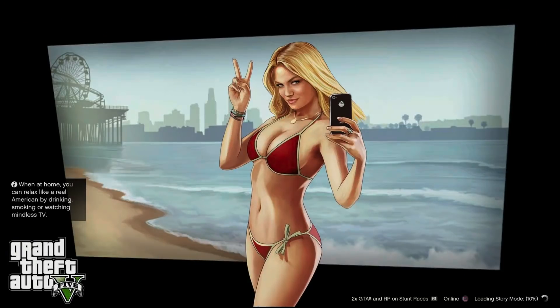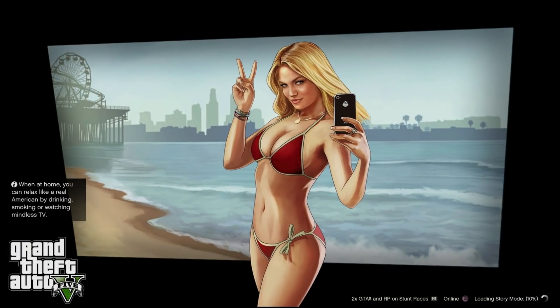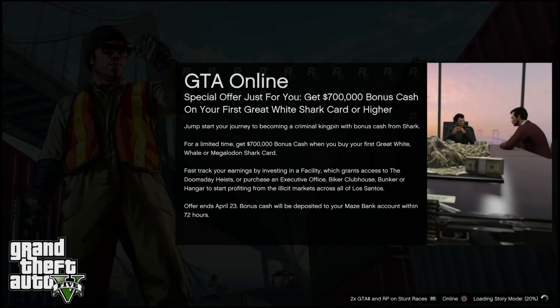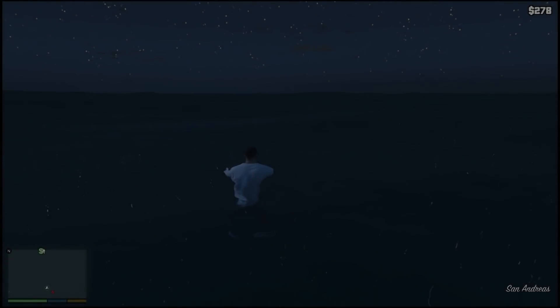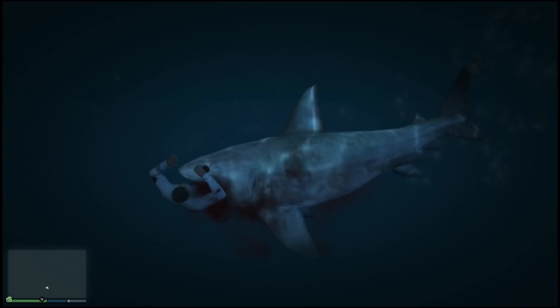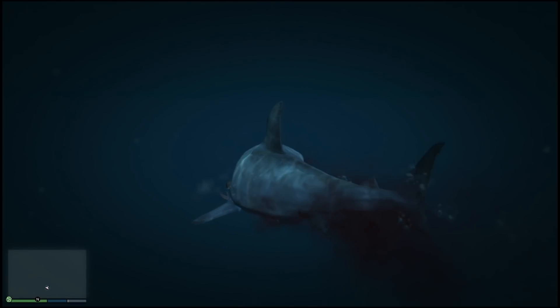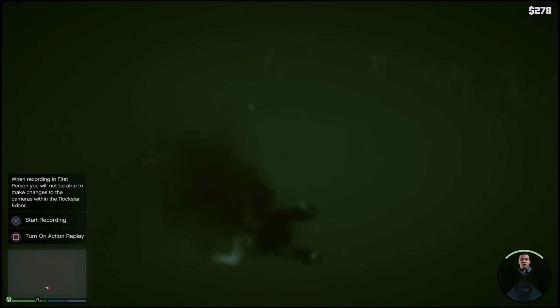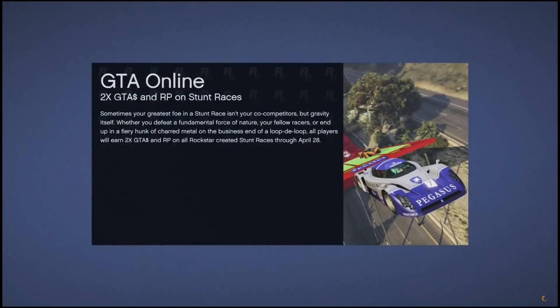First thing you want to do is just simply load up story mode GTA 5. It doesn't really matter what character you use, whether you go get into GTA Online whatever way you want — it can be Franklin, Michael, or Trevor. It doesn't matter even where you are, even if you're in the middle of an ocean. Just basically hover over GTA Online and go on GTA Online through an invite only, private lobby, or public session.